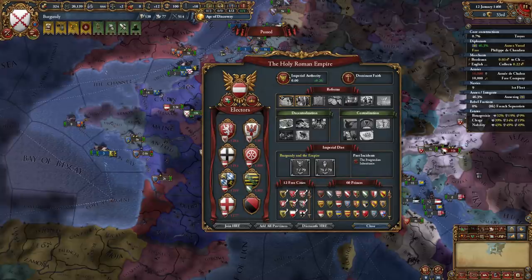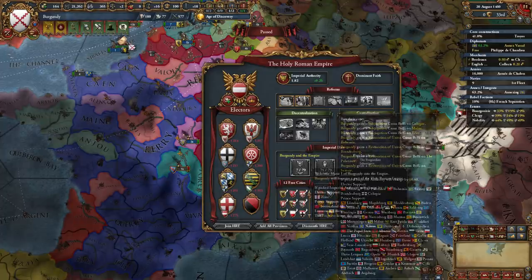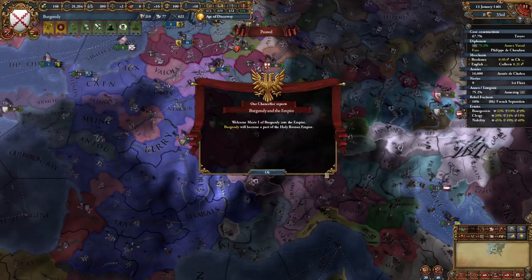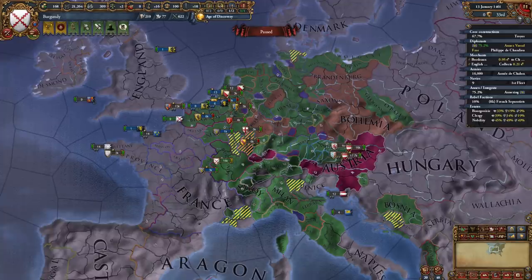The HRE princes will vote on the incident, and what the Emperor does will depend on their opinion of Burgundy. If the Emperor likes us, they will let us into the HRE - you can see the tooltip says 'Emperor favors this option.' After a year, you are in the HRE and can play the usual HRE game: improve relations with electors, and once you have a male ruler, push to become Emperor and do the usual HRE shenanigans. This is a very easy way to become Emperor, go towards the HRE vassal swarm, and take over the world.